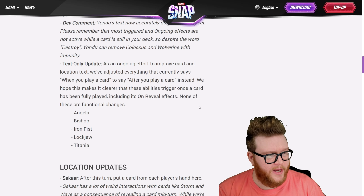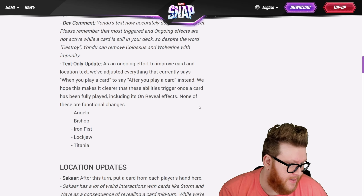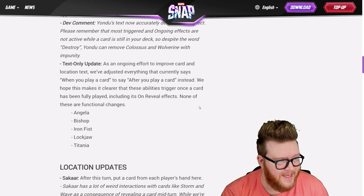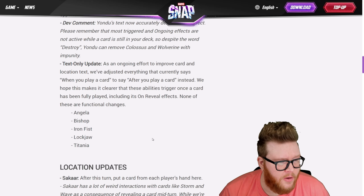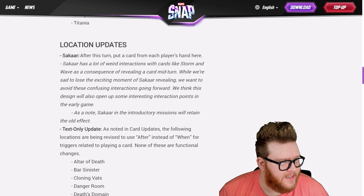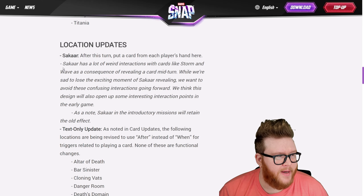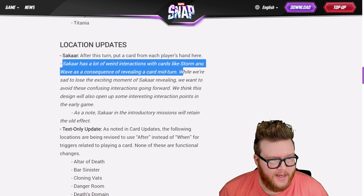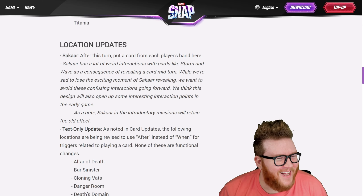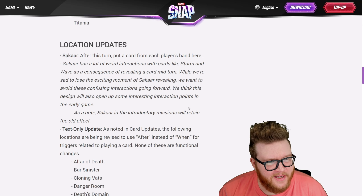Also, as part of an ongoing effort to improve card and location text, they've adjusted everything that currently says 'when you play a card' to 'after you play a card,' to make it clear that these abilities trigger once a card has been fully played, including its on-reveal effects. None of these are functional changes — they'll all work the same way. Also some location updates: Sakar is now going to say 'after this turn, put a card from each player's hand here,' because it had some weird interactions with cards like Storm and Wave.